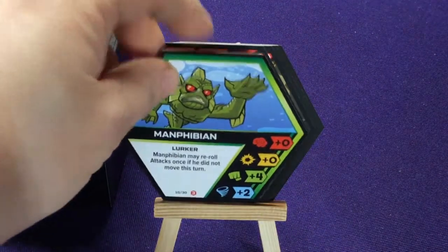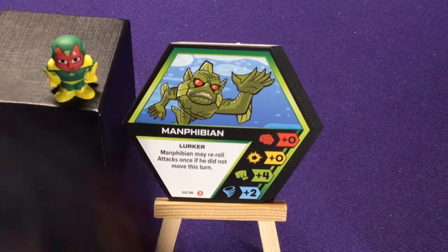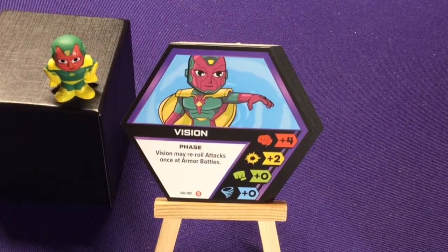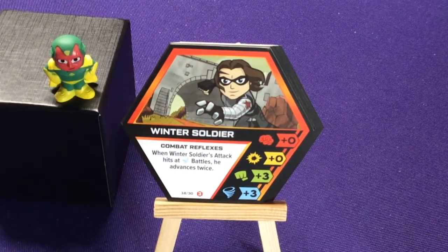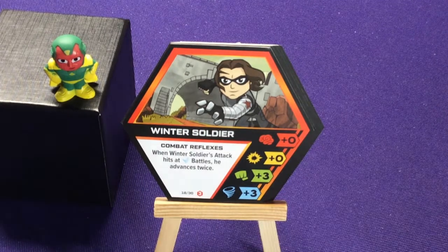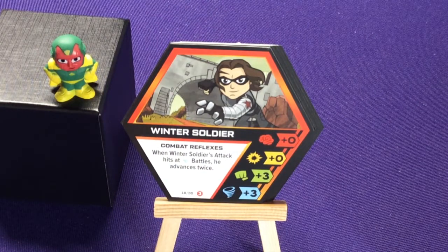Now for our character cards. Manphibian gets plus four to strength and plus two to speed, with the Lurker ability: Manphibian may reroll attacks once if he did not move this turn. Then regular Vision - he has the same stats but a different ability called Phase: Vision may reroll attacks once at armor battles. And then Winter Soldier has Combat Reflexes: when Winter Soldier attacks, he hits twice when he advances. When he attacks at speed battles, he advances twice - so he basically gets two wins off of that.